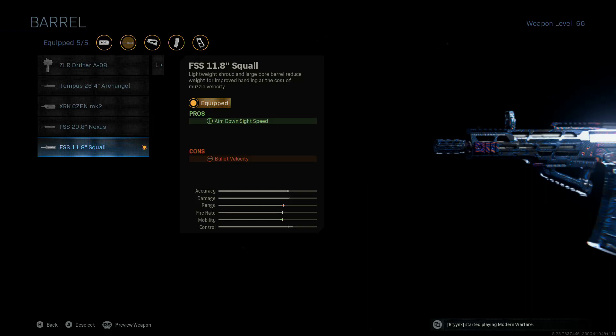Howdy guys, how's it going? So here in season five, they took and gifted us with a new barrel attachment for the Graw — I guess just in some kind of effort to get people talking about it and using it again. Unfortunately it's nothing amazing, but we're still going to look at it. It's the FSS 11.8 inch squall barrel — a lightweight shroud and large bore barrel that reduces weight for improved handling at the cost of muzzle velocity. But considering the game mode we're going to be playing, it doesn't really matter.